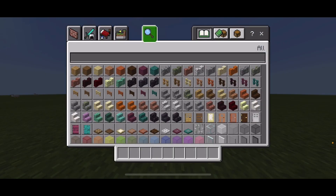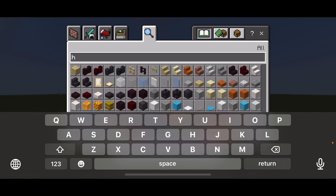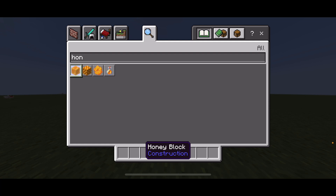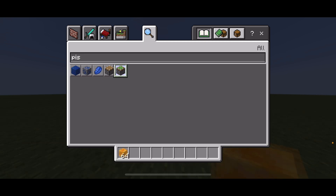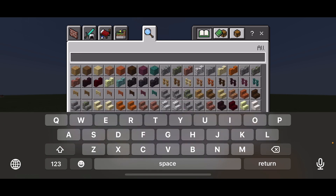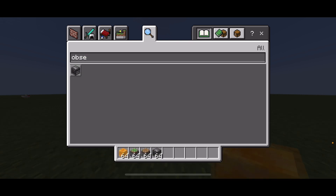GamerDude here. Flying machine. You're going to need slime blocks or honey blocks — I'm just going to use honey blocks. Grab your honey blocks and a couple of sticky pistons. You're going to need four honey blocks or slime blocks, one piston of each type, and two observers.